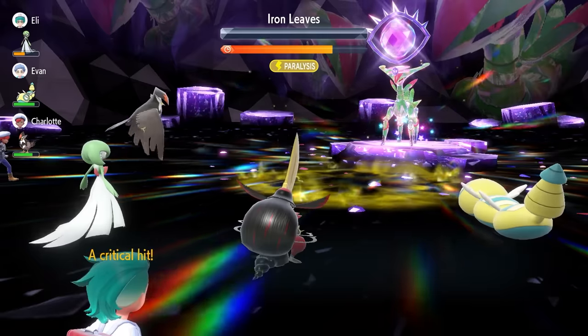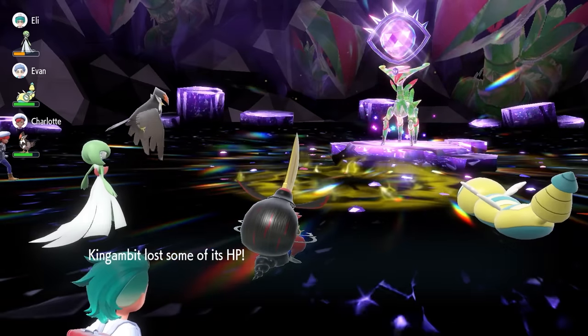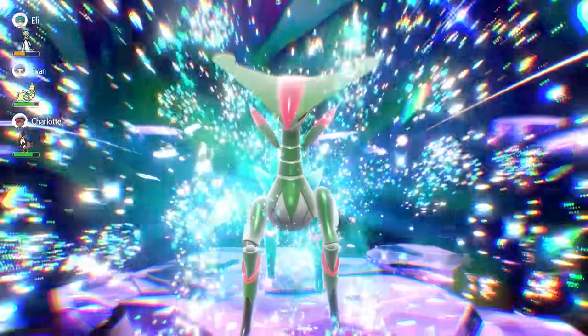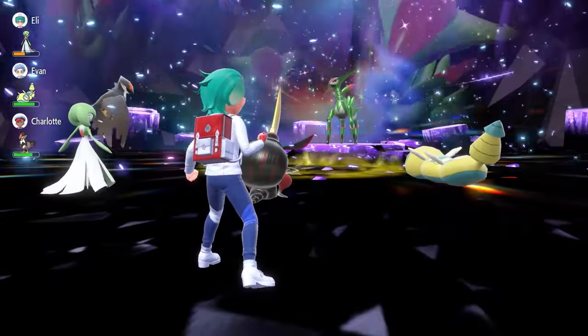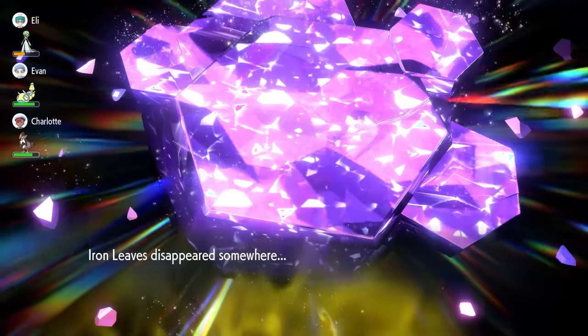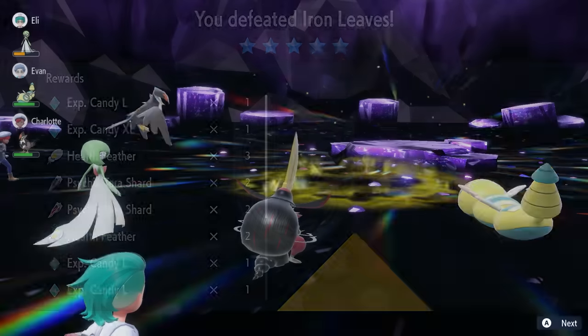Consistently, we can do this in about five turns — really three turns of Swords Dance, one turn of All-Out Pummeling, then on that fifth turn you're going to Kowtow Cleave. From whatever HP range Iron Leaves is at, because you're holding the Life Orb, it's going to push you over the edge and you'll get the knockout. A very strong, consistent way to use King Gambit against Iron Leaves if you are playing Pokémon Violet.